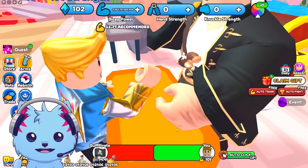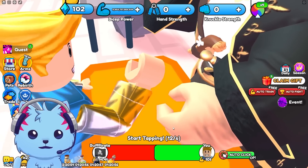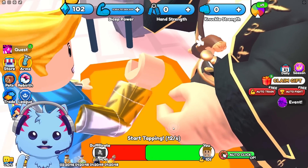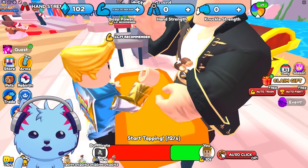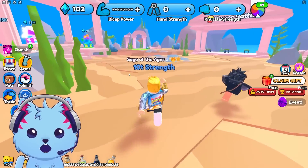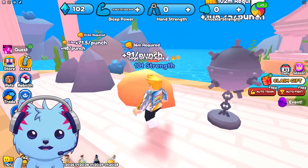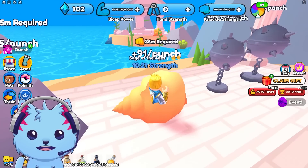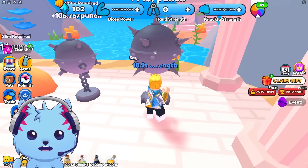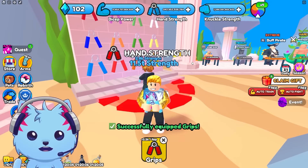The next boss needs 14 trillion but with my auto clicker on I can almost beat him — I'm slowly winning. I'll let him beat me for now and train more. There's also a punching mechanic — you punch through stations progressively. And hands training — everybody's doing hands. It seems like I'm gaining a lot.